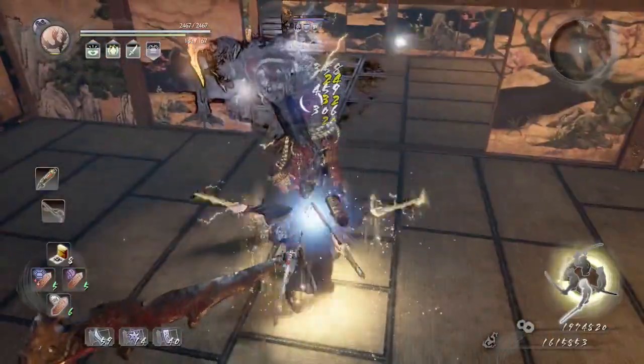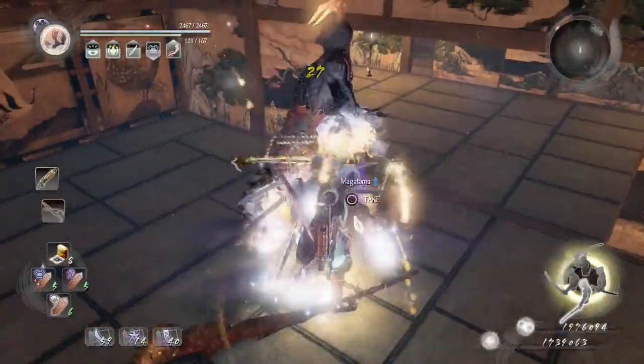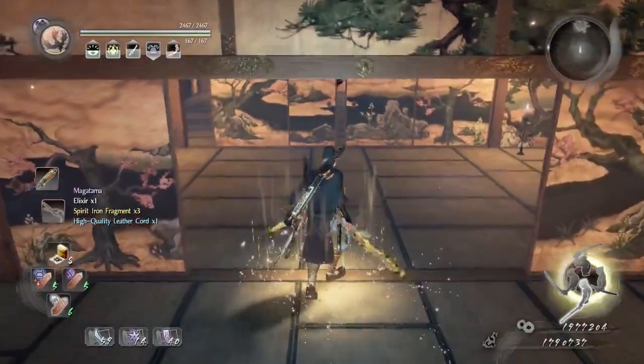He's going to pull off a wide-range attack, so just dodge for that opportunity and then keep punishing him.